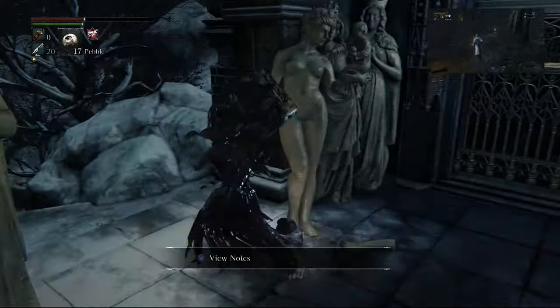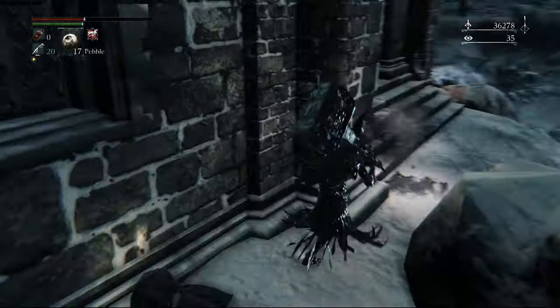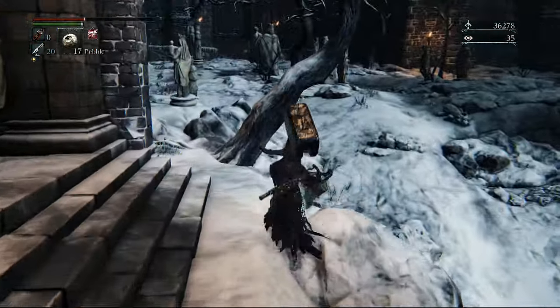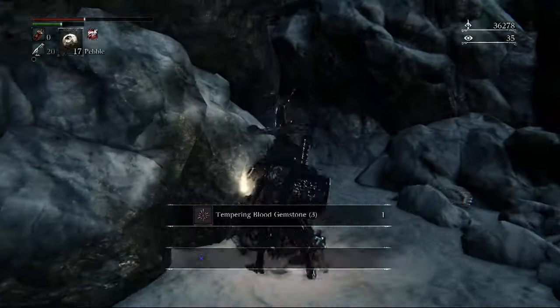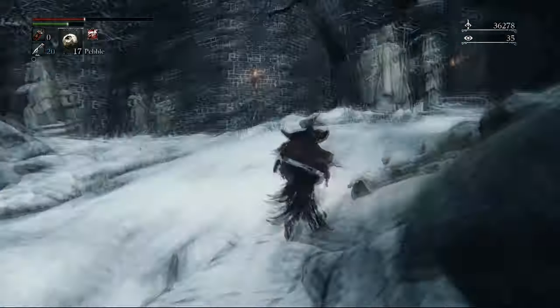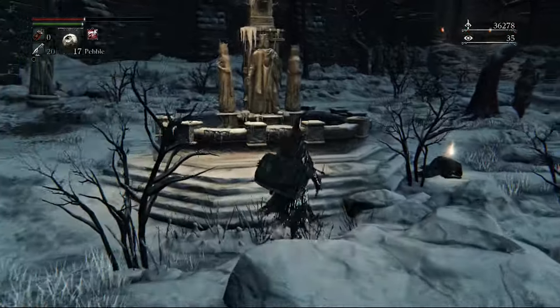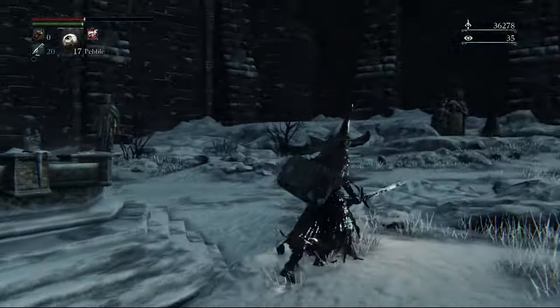It's not going to be that long of a video. Starting off, to the right of the lantern is going to be an elevator, which we'll be activating shortly — that'll be our main shortcut. Behind it there's an item. We're going to head down this hill and down the valley. Watch out — this valley is infested with worms; they're really annoying. I did clear the whole level out before recording.